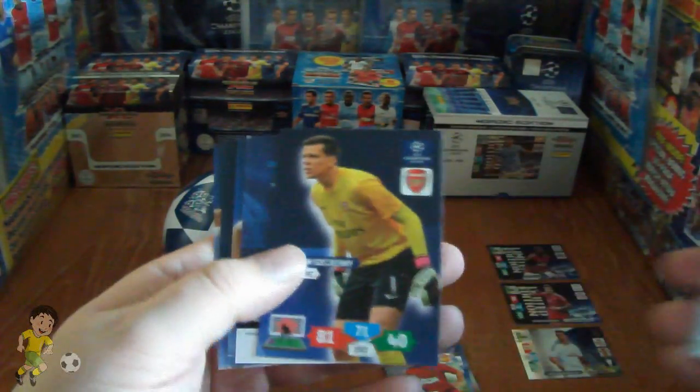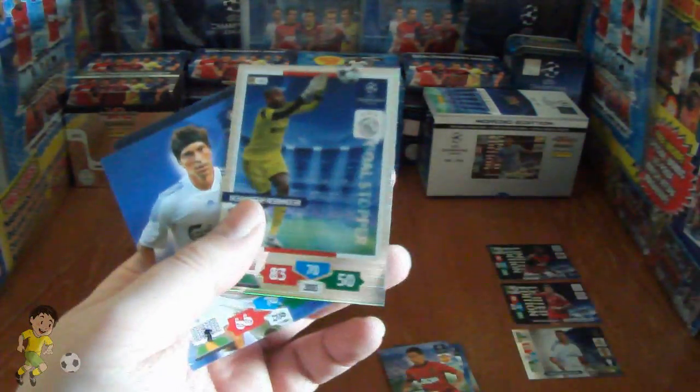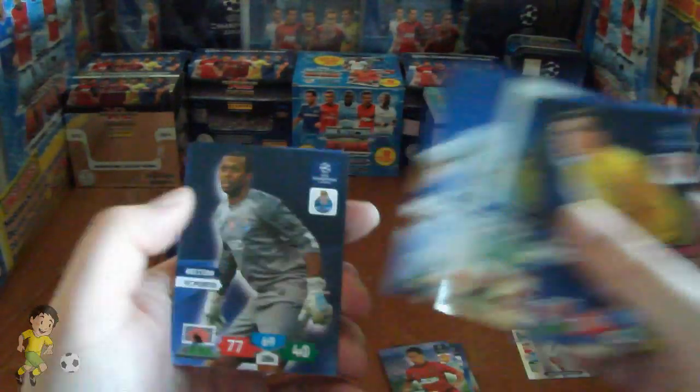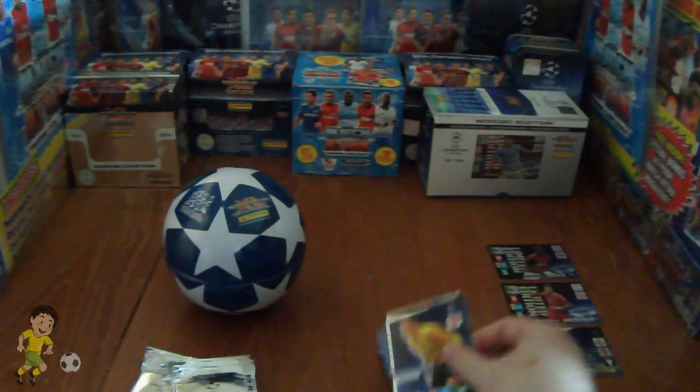Next up we have Joe Ledley, Szczesny, and then we have the Kenneth Vermeer Goalstopper card. We have Balanos, Helton and Luka Modric.